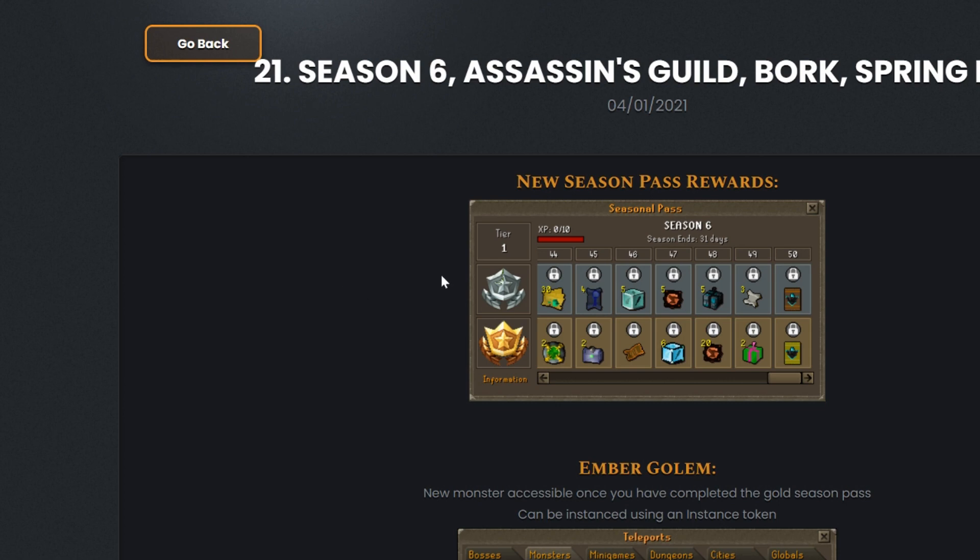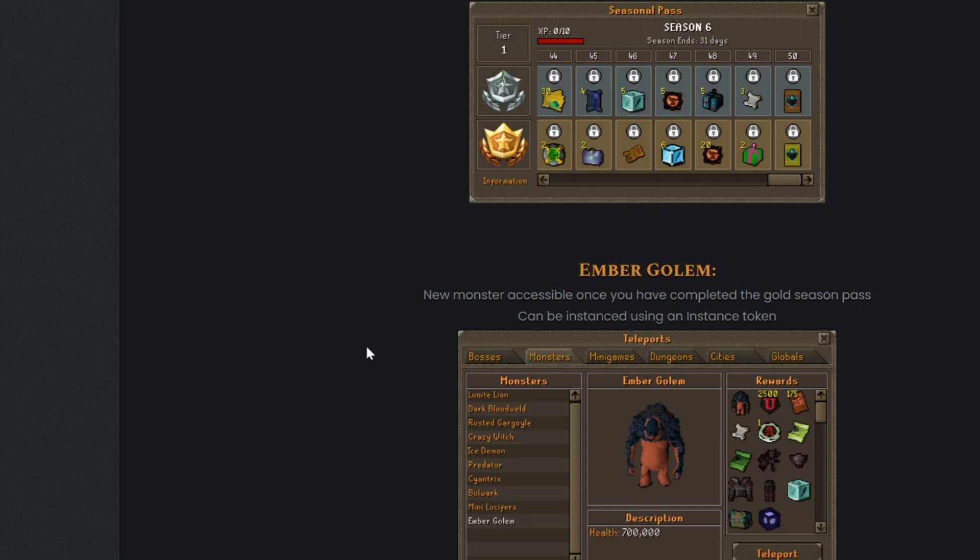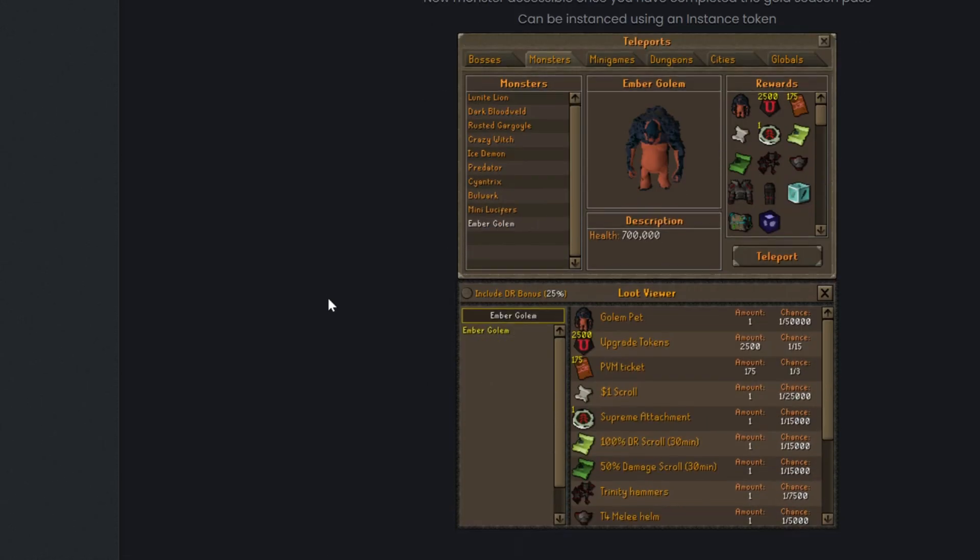The new season pass rewards — you have your tier one for free and your member tier. The member will be thirty dollars if you guys want to donate for that; you can do double-colon donate in-game. We have the Ember Golem, a new monster accessible once you have completed the golden season pass, and it can be instanced using an instance token. We will go over that later.